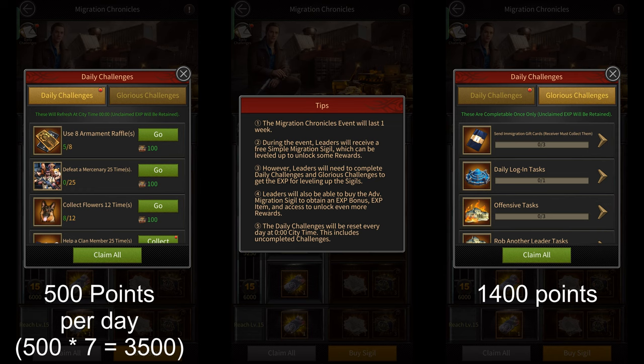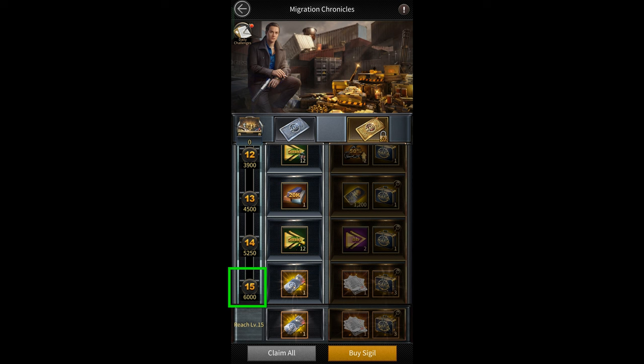So if this is a seven day event, you'll be able to get 3500 points from the daily challenges and 1400 points from the glorious challenges, for a total of only 4900 points. However, to get this free travel pass token you need a total of 6000 points.